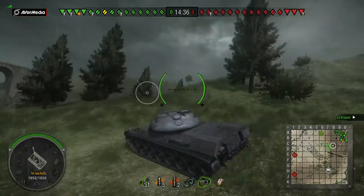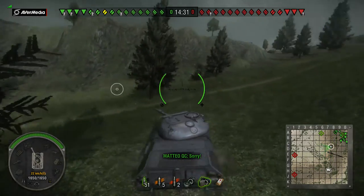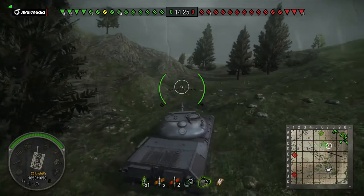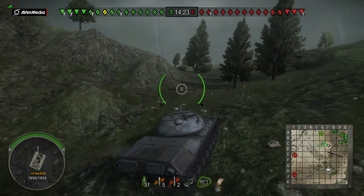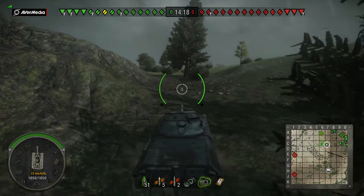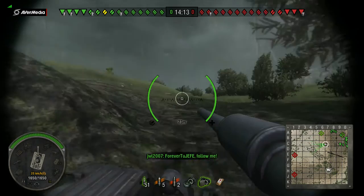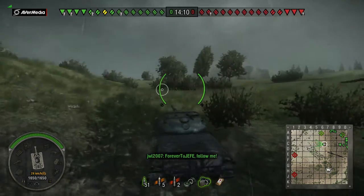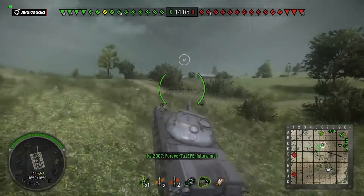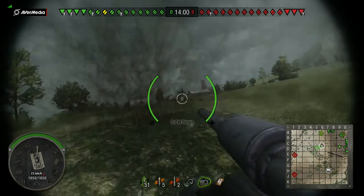Something important to understand: this tank has terrible gun depression — negative six degrees, same as the E50, which is bad. Considering the predecessor was the Indien Panzer, you'd expect better gun depression, but it just doesn't have it. You want to live by a certain motto with this tank: scout, snipe, and then run like hell — in that order. You do not have the armor to brawl.